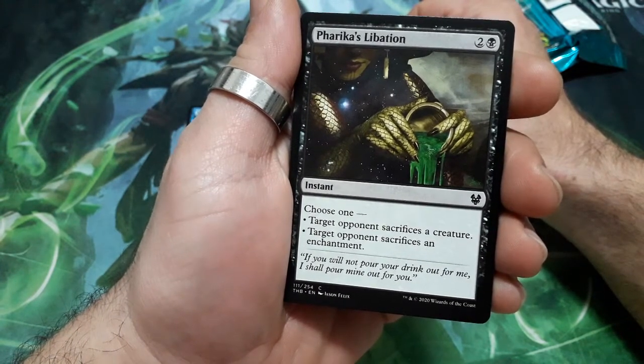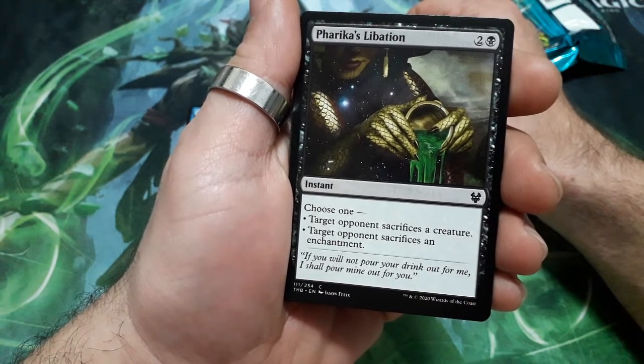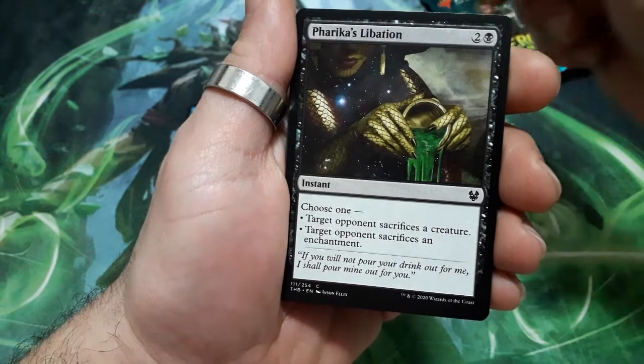Varika's Libation. 3 drops. Choose 1: target opponent sacrifices a creature, or target opponent sacrifices an enchantment.